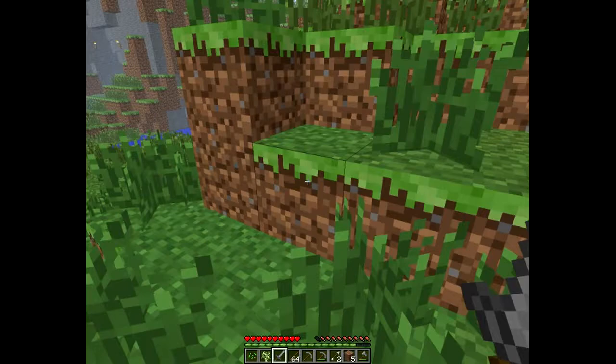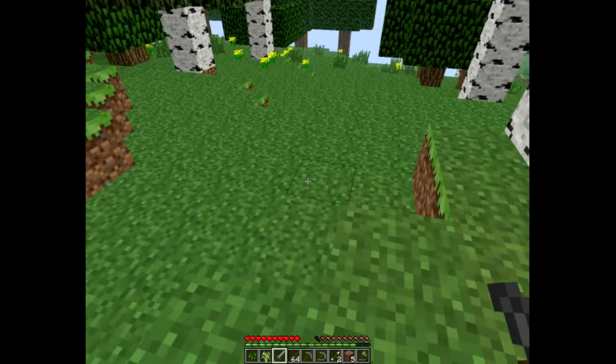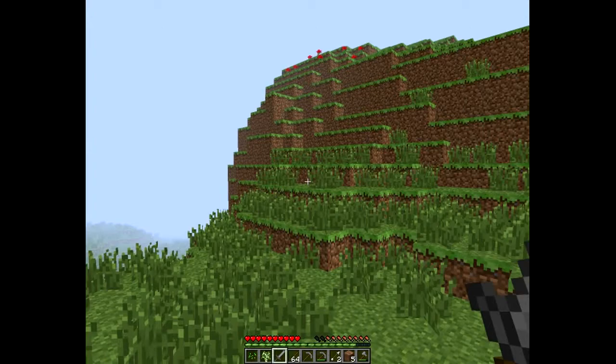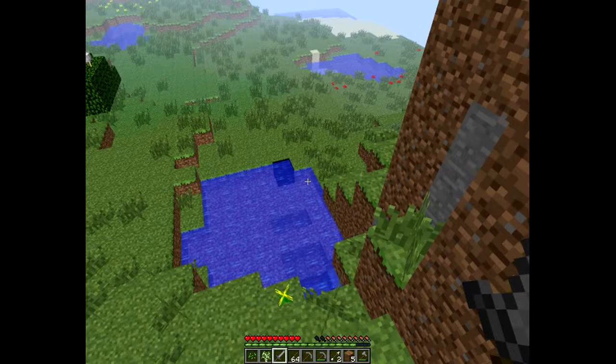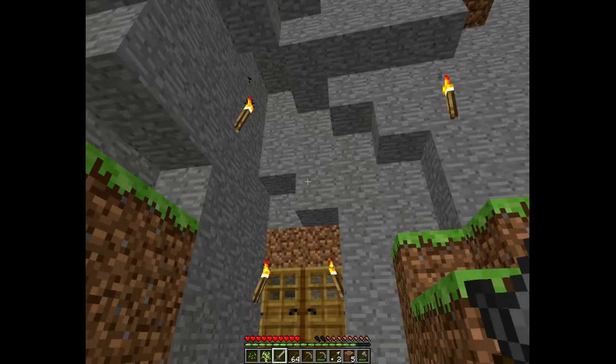You also got to watch out for creepers, because those guys will sneak up on you and then they go fizzbang. I'm not seeing any more drops from mobs. Such a big mountain — I want to go up there eventually and check out that cliff and see what we can see from there. But let's go back to our home and get to building.